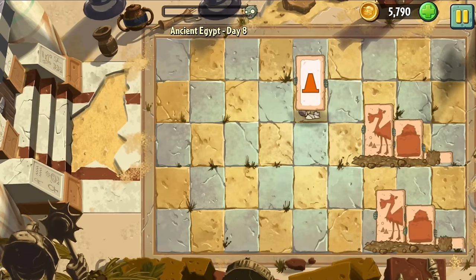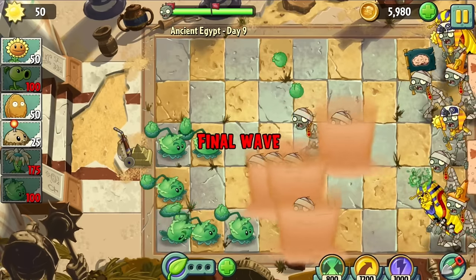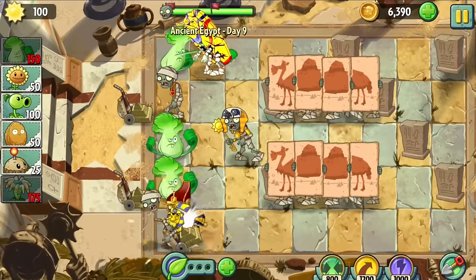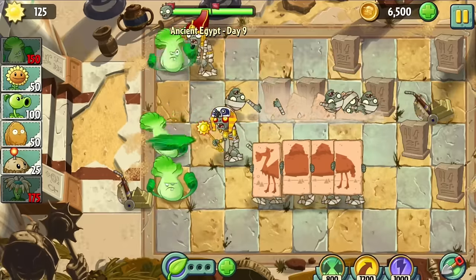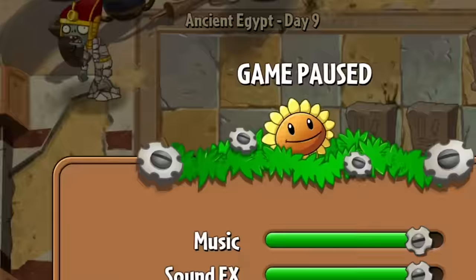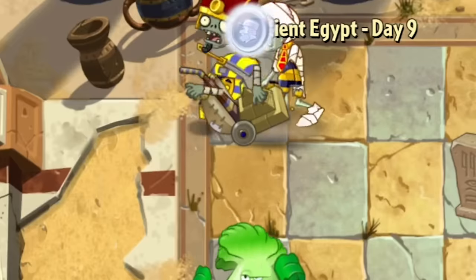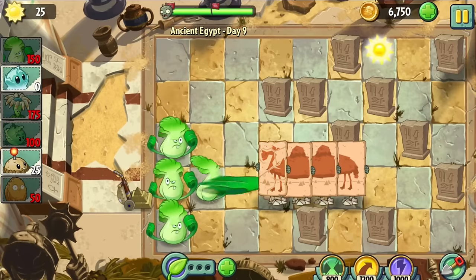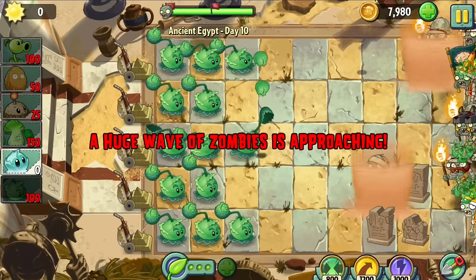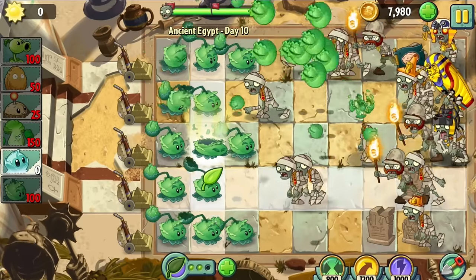Day 8 was a nostalgia trip — the Camel Memory minigame only found in original versions of the game. Day 9 was a significant step up in difficulty; the Pharaoh Zombies are extremely tanky and caused quite a few losses. I switched to Bonk Choy to handle them, and with well-timed plant foods to beat zombies in lanes without lawnmowers, we won. Day 10 was surprisingly easier, with Cabbage Pult plant food being rather overpowered and wiping out a whole lawn of zombies. Plant food is key — it compensates for limited sun and plant variety with increased firepower.